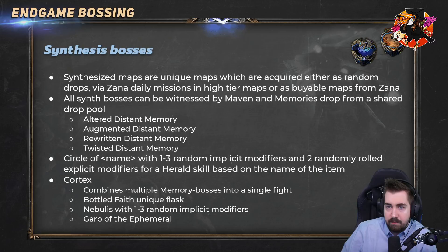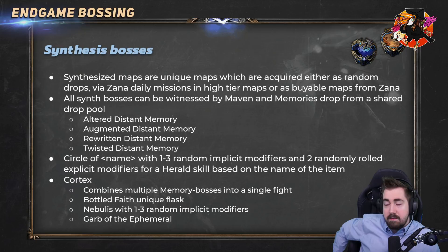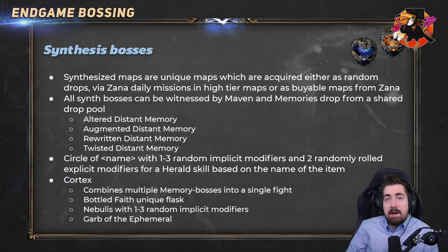Next up we have Synthesis bosses. These are crazy RNG to find — they drop from tier 11 maps or higher and you can assign atlas points to give yourself a bigger chance to find them. You also get them from Zana daily missions, from watchstone mods that give a higher chance of synthesis maps, and they can also be witnessed for Maven fights. There are four types: Altered, Augmented, Rewritten, and Twisted. Two things I really want to point out: in the physical Distant Memory there are monsters with a delayed explosion — they look like porcupines and basically explode three or four seconds after dying, raining down insane damage. They've one-shot several of my characters.